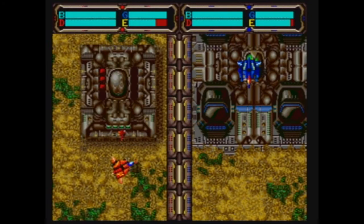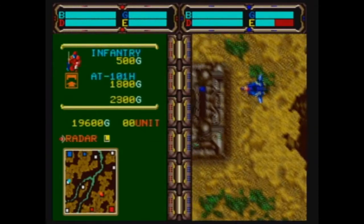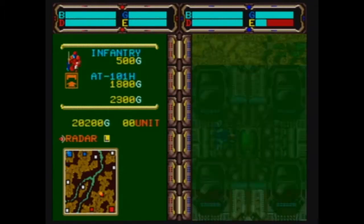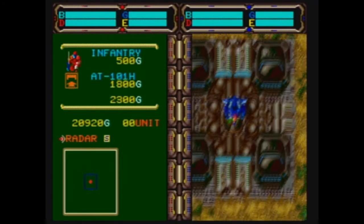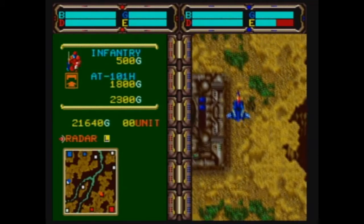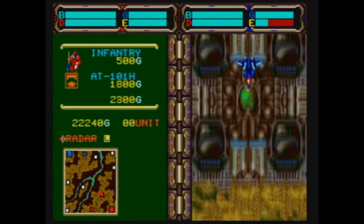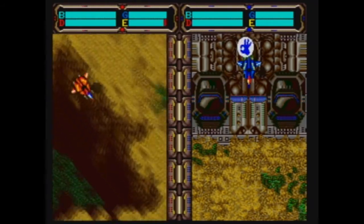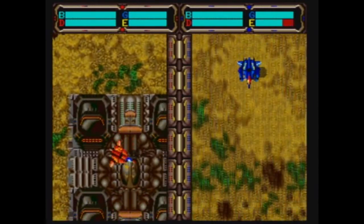Now that we've got two bunkers, we're going to start creating some other units. One other thing I forgot to mention: you can press left or right on the radar. The small radar shows you what units are within your vicinity — great for detecting soldiers close to you. Large radar shows the main overview of the map. And while I'm explaining this, my wife is kicking my butt creating troops left and right, so I better get on it.